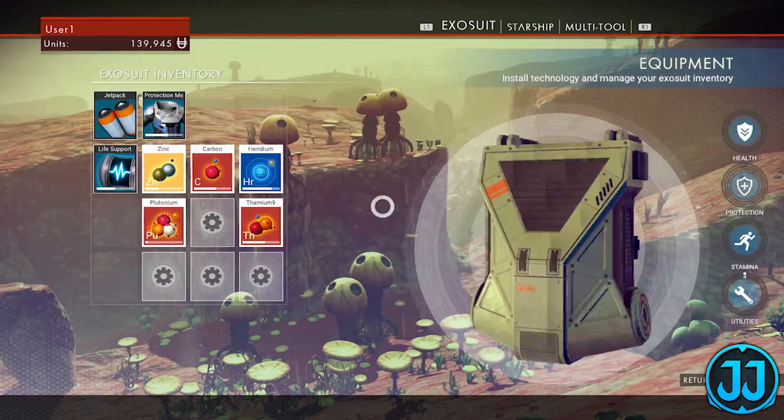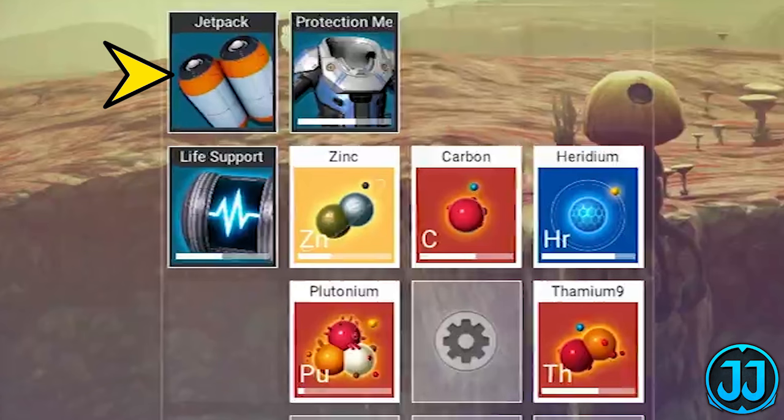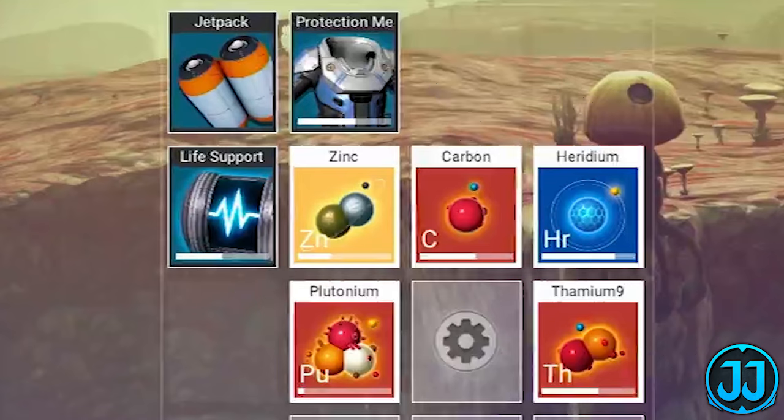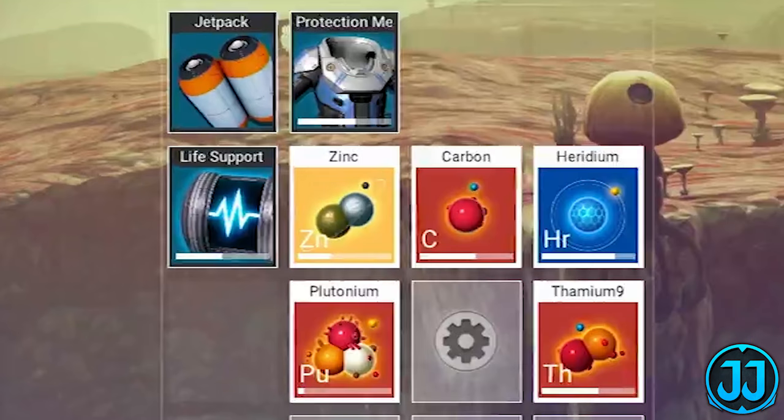Now we have the exosuit upgrade panel. On the right we have health, protection, stamina, and utilities for upgrades. In the exosuit inventory we have the jetpack, protection mesh, life support, zinc, carbon, iridium, plutonium, and thamium-9 — thamium-9 we've seen gathered from asteroids in previous gameplay. The life support uses that same pulse icon we saw earlier — it's actually like a shield. The player pans over to iridium: it says 'silicate element, common — element used in the creation of components vital to space exploration, found in planetary terrain, often highlighted by holographic cubes in user's visor after local scans.' Those were the cubes we saw at the beginning.